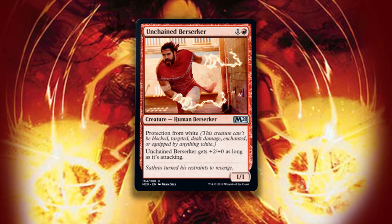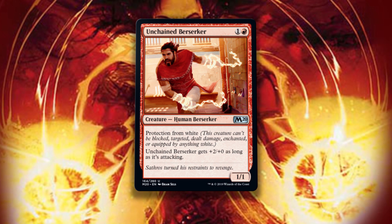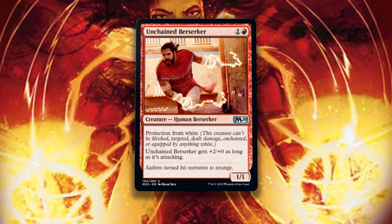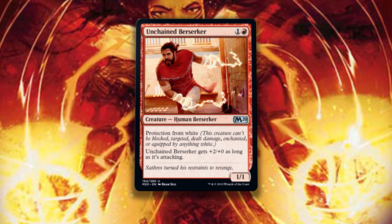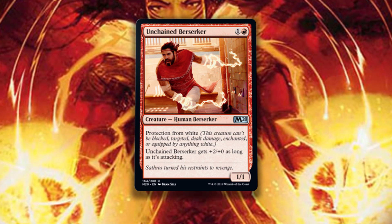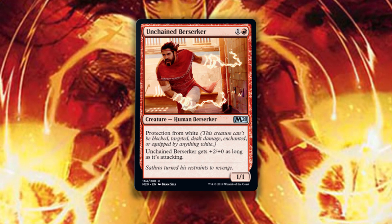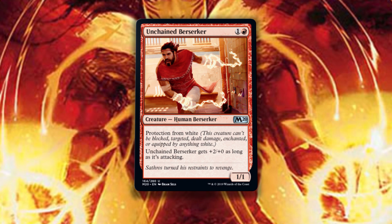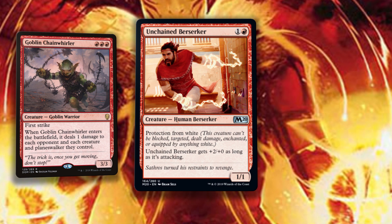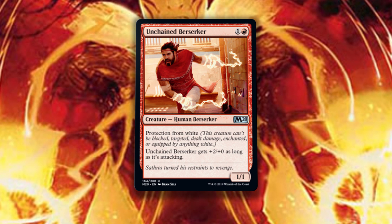Unchained Berserker is two mana for a 1/1 human berserker with protection from white. The berserker gets plus 2/plus 0 as long as it's attacking. What a fascinating card — another pro-color spell in the set. Against mono-white decks in standard, this is kind of a beating, blocking basically anything in that deck for days. And because none of those creatures have trample, it's gonna save a ton of life over the course of a game. When it does attack, it gets a nice power boost and is essentially unblockable against mono-white strategies. The decision will be if this is worth including in mono-red sideboards when cards like Goblin Chainwhirler already do so much damage to those decks. It's a nice filler for limited and certainly has a chance at standard — what a nice sideboard card.